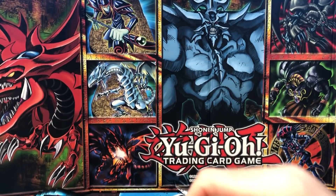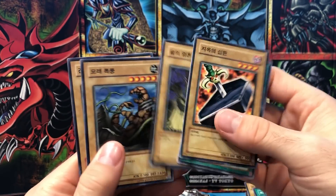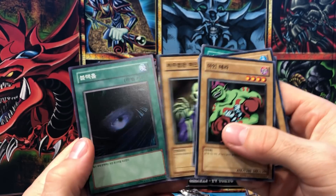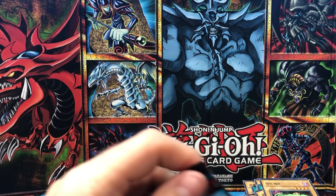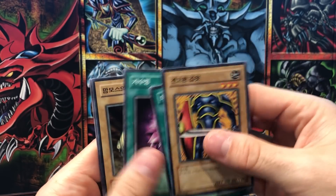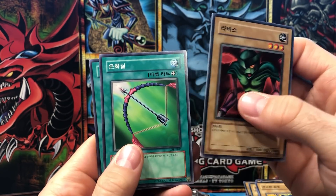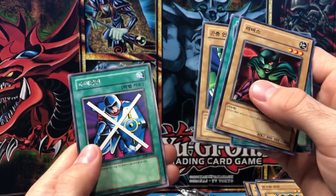Raigeki — so we got supers. Matt only scaled out the ultras so at least we got some supers. You're supposed to get about four supers, two ultras, and maybe one secret — that's pretty normal. Oh, Dark Hole! So there's all the supers. Hard Armor, Dragon Treasure, Violet Crystal, another Goblin's Secret Remedy, Larvis, Silver Fang, Beast Fangs, Basic Insect, and Stop Defense.